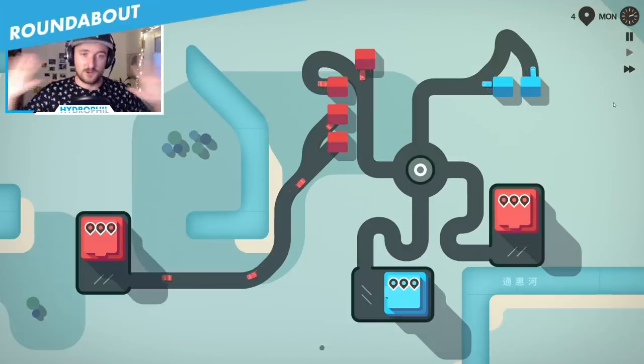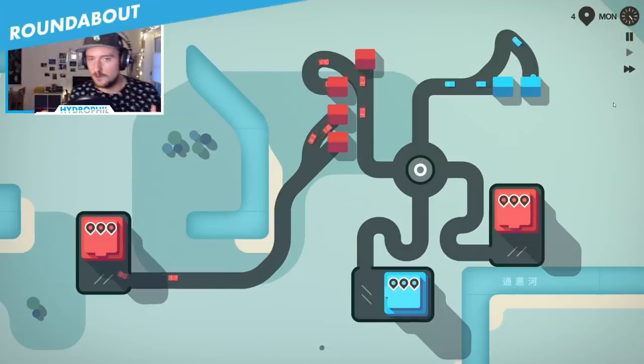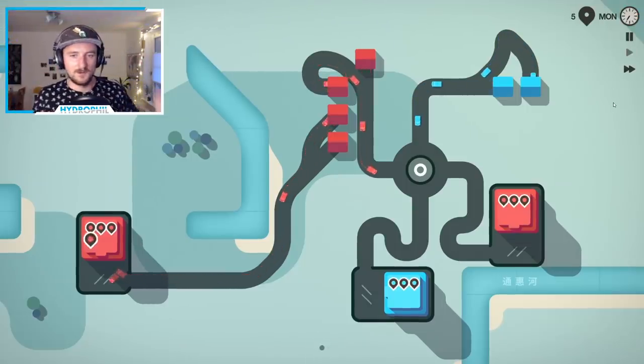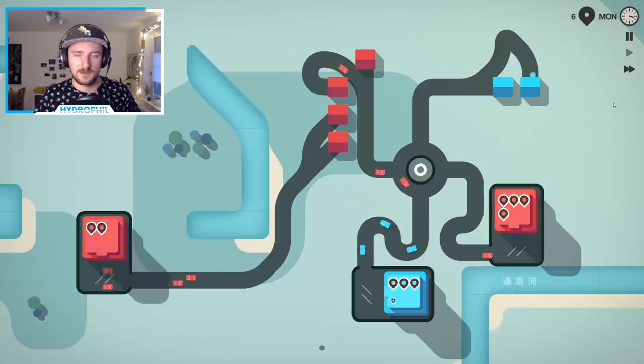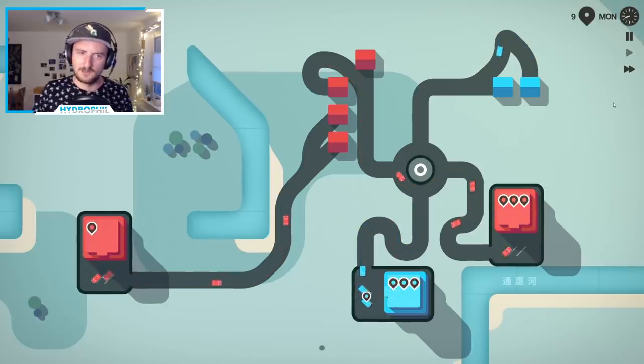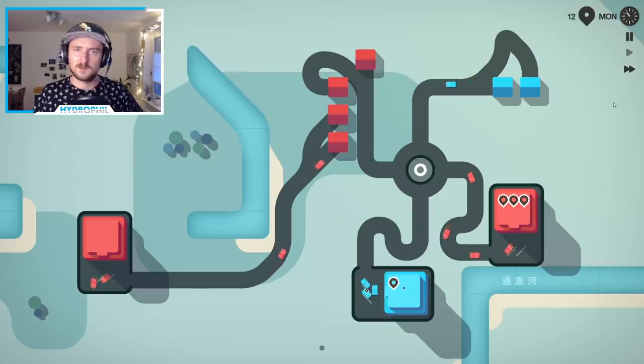The roundabout just works like it should. It's distributing the cars well, even accelerating them. In the end, a roundabout is the clear winner, being the only option that actually got to sending the cars back already. It's just working well. I don't see the traffic lights doing this.